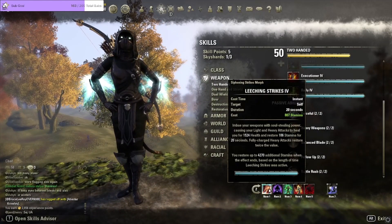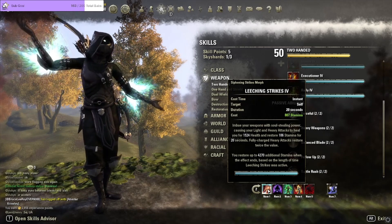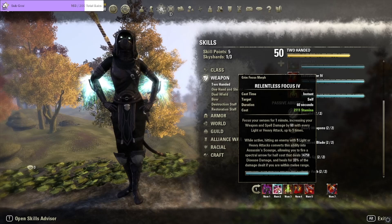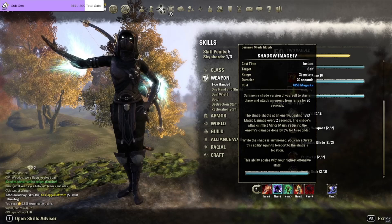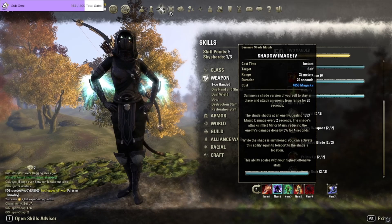On the back bar we've got Leeching Strikes — very essential for Nightblade, helping with sustain as well as healing from light and heavy attacks. You're constantly light attacking between abilities to keep Relentless Focus stacks building, so all that healing adds up. We're also running Shadow Image — probably the best kiting ability in the game aside from Streak. With Shadow Image you can vertically kite enemies — go up or down multiple levels, out of keeps and back onto walls. Very strong if you get used to using it regularly.